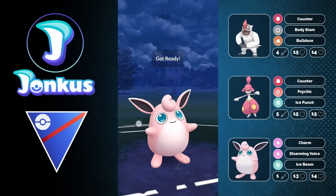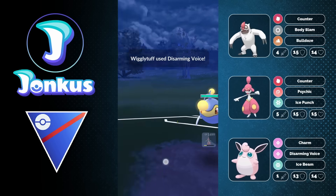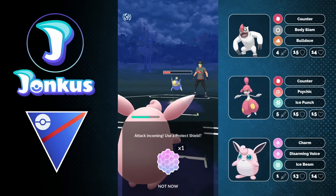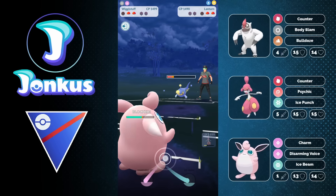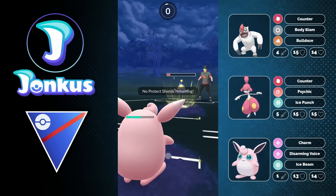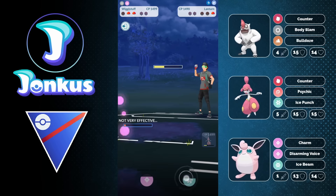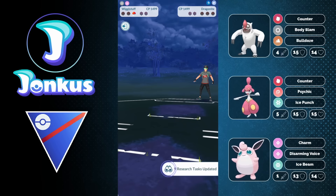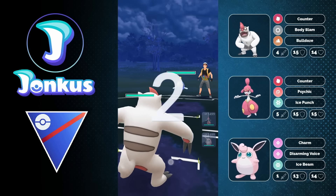I can still survive one charge move — but do they go for the Thunderbolt first or the Surf? This is the question. I decide to shield the first one, which turns out to be a Surf. So great play by me shielding the wrong move again — but I guess it was kind of an obvious one. Now I can still go for the Thunderbolt, which gets me low. But is it low enough? It is not — Wigglytuff still hangs in there, gets the knockout, and we move on into the final game.